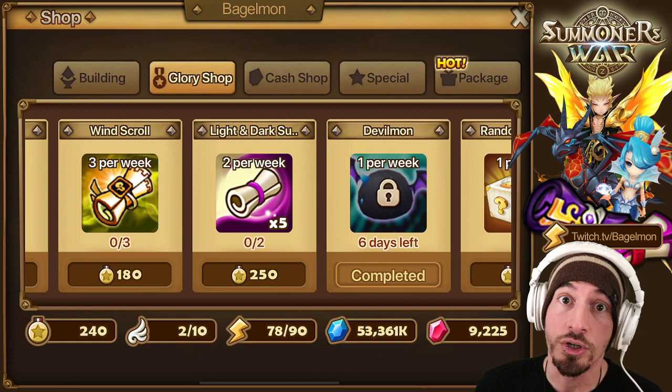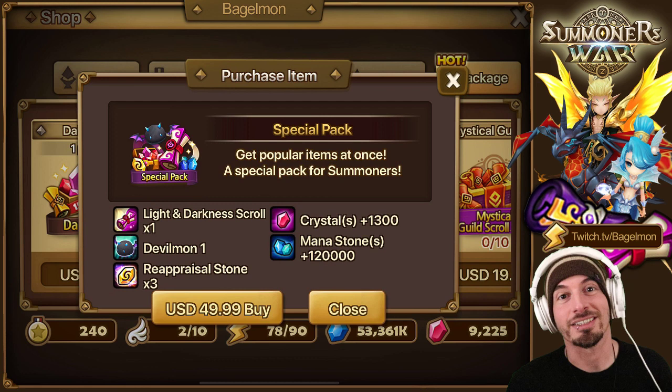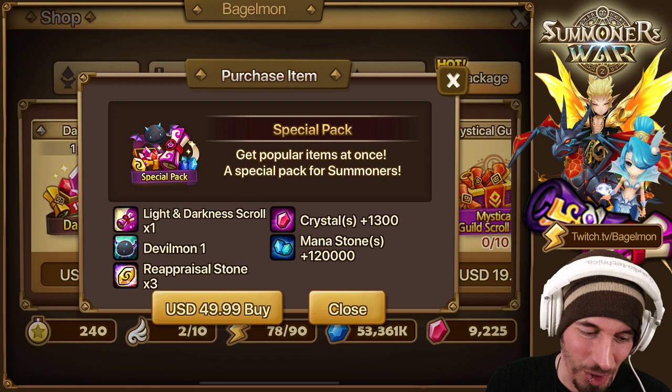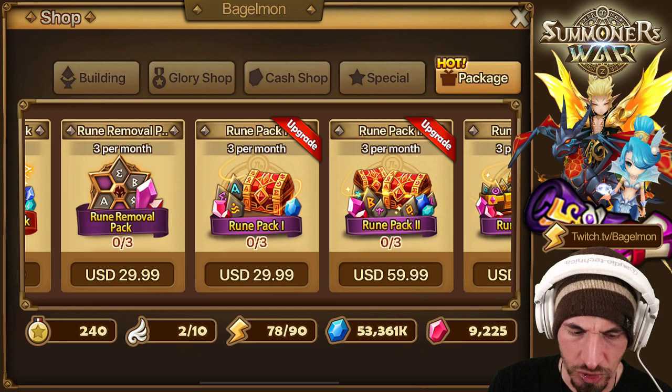From the glory shop there are light/dark pieces, and from the hot packages there's also a special pack at $50 a month. There are extra packages - half the update really is extra packages. But there's also some actual good stuff in it too. Another light/dark scroll here for 1300, almost enough to get that second light/dark.